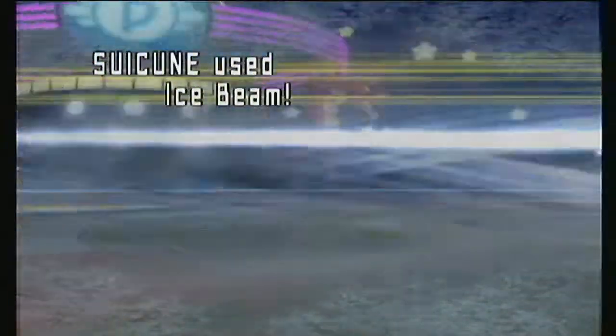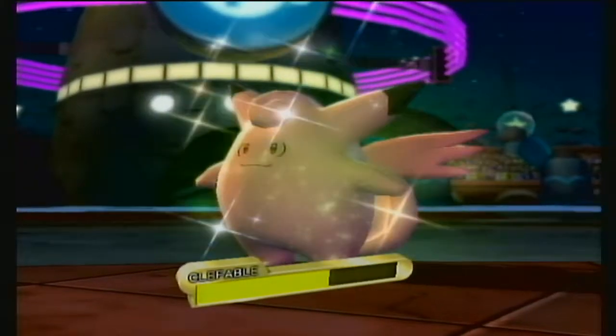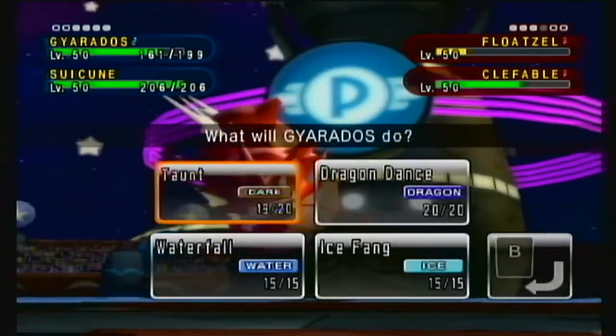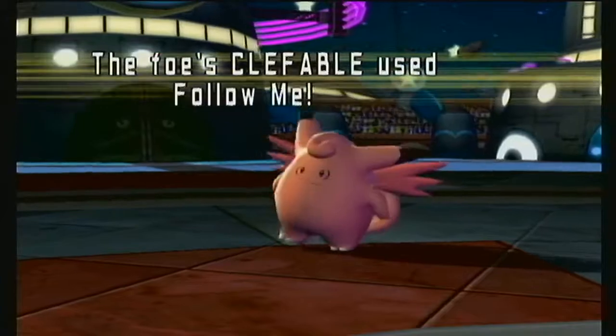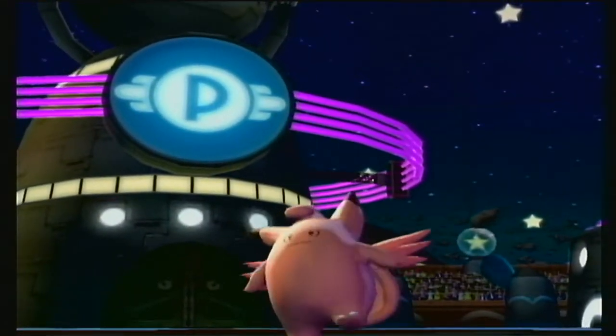I should have used Surf — I would have gotten a little chip damage. We're going to go Taunt on Clefable and go for a Surf because I don't want to deal with Follow Me. I wish I'd used Surf on the last one. It's going to go for an Ice Fang maybe — Crunch, okay. It's got to start attacking so this shouldn't do too much damage.